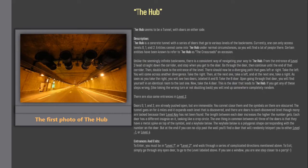Currently, one can only access levels 0, 1, and 2. Entities cannot come into the Hub under normal circumstances, so you'll find a lot of people there. Certain entities have been known to refer to the Hub as 'the crossroads' on occasion.